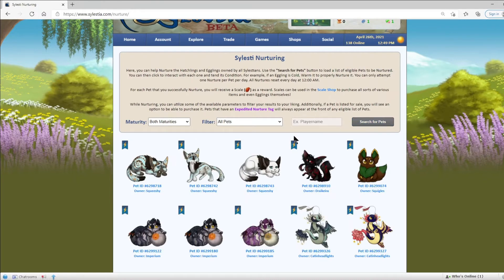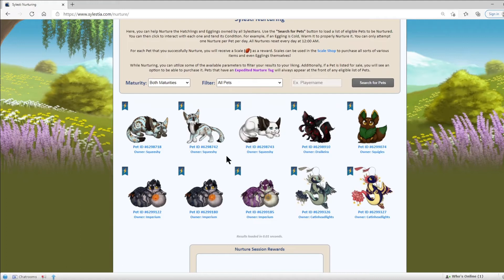If we click on Search for Pets, we can see a list of pets pop up. At the time I'm recording this, the system is that the oldest pets come first, and then you get stuff like eggs at the very end. However, if you have Expedited Neutral, which these pets all do, then you get pushed up in the queue. So if you have a new egg, it's not going to appear all the way at the end of the whole list.